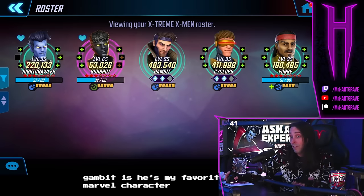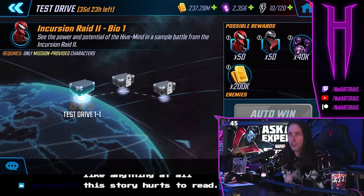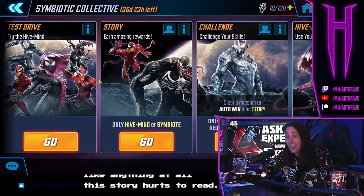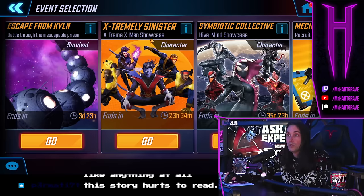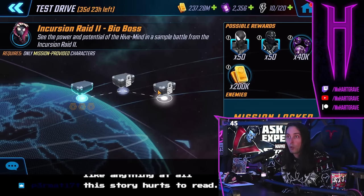I guess Hivemind, if they ever make that thing work. This is just a little PSA. I want to make sure people know this. With every showcase campaign now — I didn't know this and might have missed one — go into the showcase. You might still have time for the X-Men one if you missed it. Go into Test Drive. If you beat it, it's 200,000 gold per node for a total of 600,000 gold. Now you know.